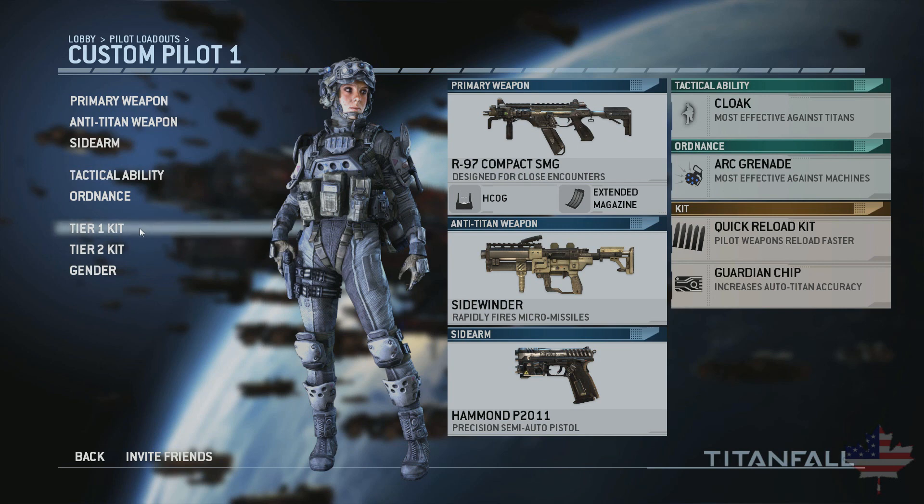For my perks — my tier kits — I have Quick Reload and Guardian Chip. Quick Reload is sleight of hand, which is always useful. The Guardian Chip makes it so my auto-Titans have increased accuracy, which has really helped. I try to pilot my Titans a bit more now, but if I can't get to them, or I get killed while the Titan is falling in, I can rely on the Titan to do a little bit better on its own.